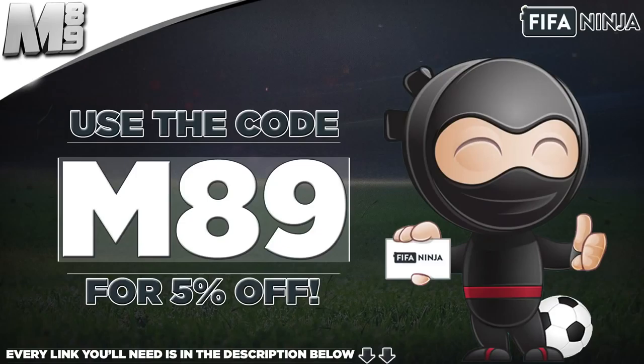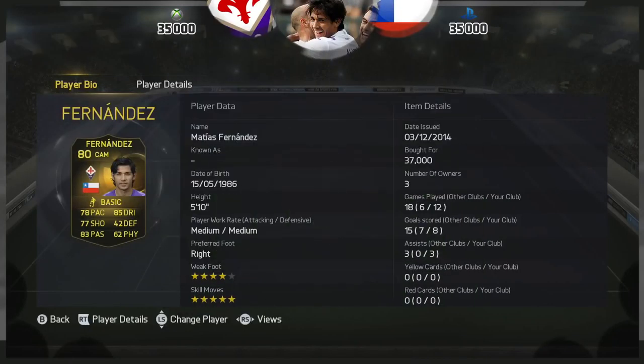If you do want some coins, head over to fifaninja.com, use that code M89 to get yourself 5% off. Every link that you will need is in the description below.